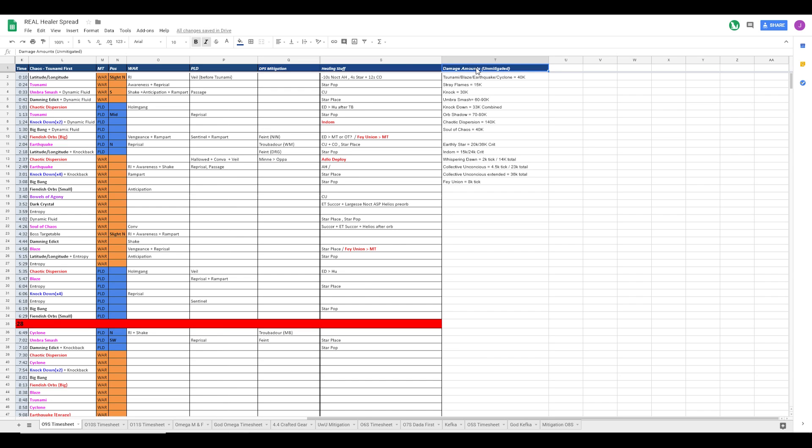The final column is the damage amounts, and this tab is very important. The fight is basically mapped out right here. We know that tsunami elements do 40k damage, and stray flames is 15k - that's the fire AOE during the transition phase in the orb.